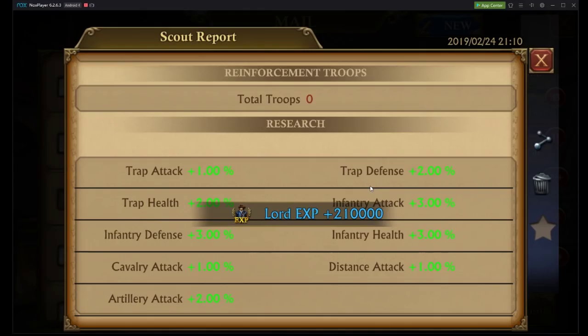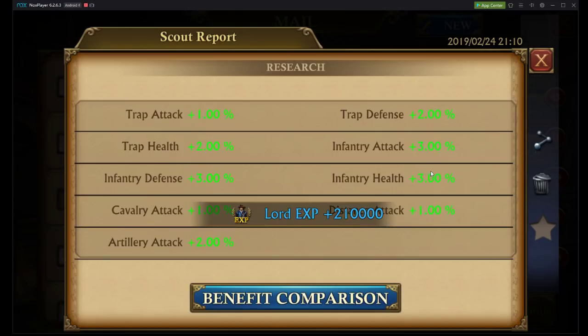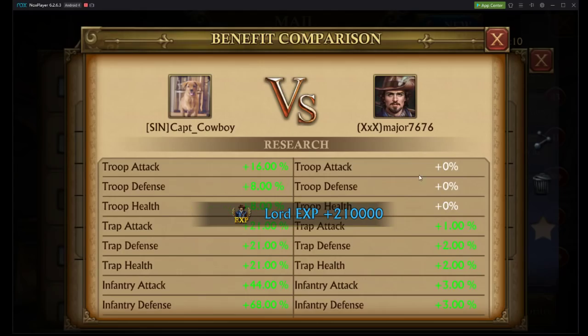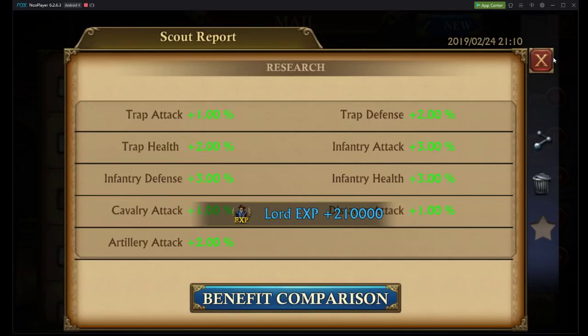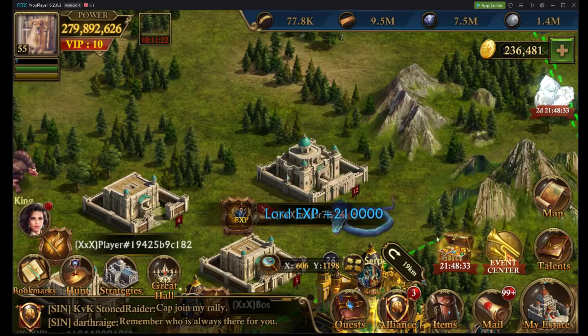I don't know exactly what you have or what castle level you are, so I can't answer that exactly. But for me, if they have 20,000 traps, I'm going to send artillery. If you're maybe castle level 26 up to castle level 30, you might want to send artillery if they have 10,000 traps. Take a look at the research — very good idea right off the bat. If they have 100% research, they're going to be very strong. We can take a look at a benefit comparison as well to see as much information as possible. You can only do this if they do not have anti-scout on.